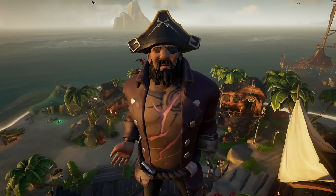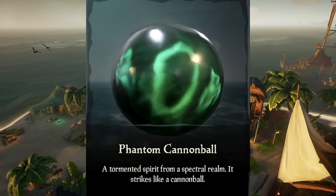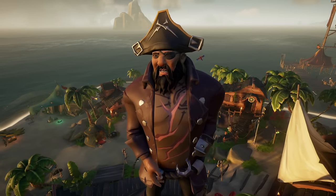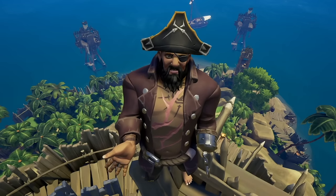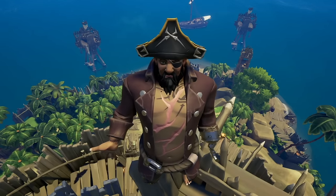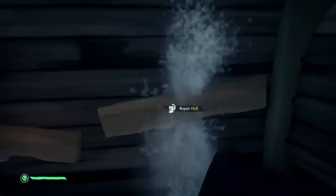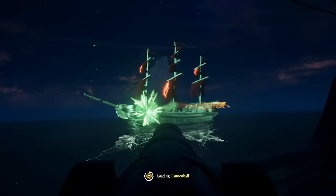Now let's talk about the three types of ghostly cannonballs. The phantom cannonball functions like a normal cannonball, but you can hold 5 in addition to your 10 normal cannonballs. Flame phantom cannonballs function just like firebombs. The last ghostly cannonball is the most powerful ammo type in the game: the wraith ball. Wraith balls explode on the enemy ship like a powder keg, opening up multiple holes and dealing splash damage to players. Wraith balls are simply powerful, and they will win you fights.